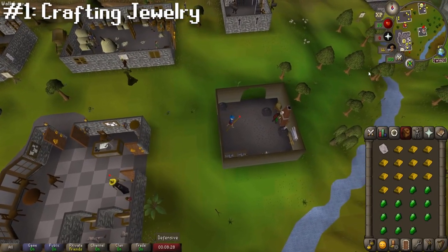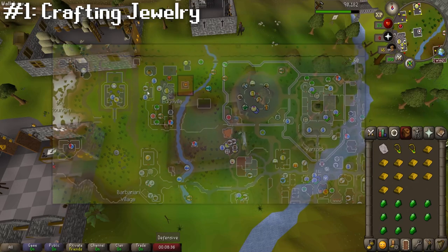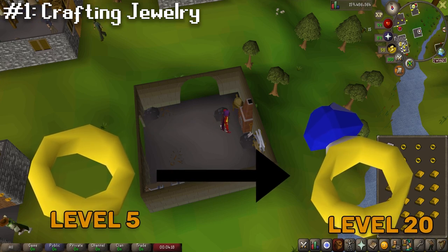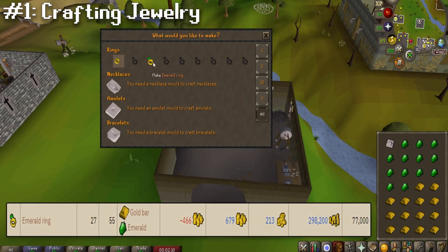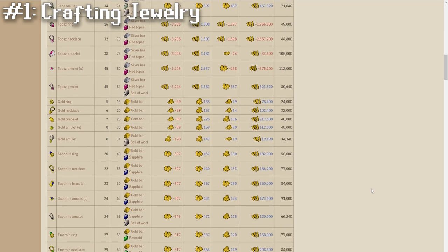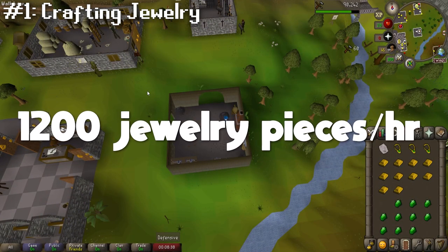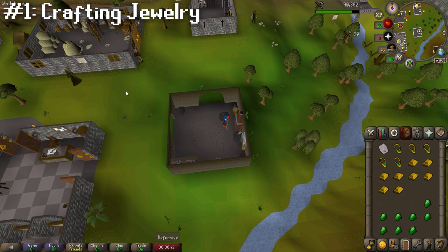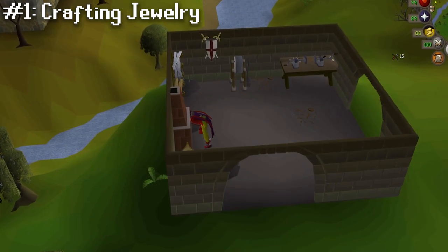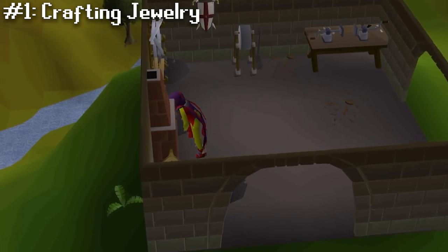Finally at the number one spot, we're gonna be crafting jewelry, which you can do at any furnace in the game — I'd recommend Edgeville since it's nearby a bank. You can start as early as level 5 crafting by making gold rings for a small profit, then slowly level up to unlock more profitable jewelry. Right now, crafting emerald rings is the most profitable item in free to play, but prices change a lot so I'll link in the description a wiki page that updates the profitability of each craftable item in real time. You can expect to make about 1200 of whichever jewelry piece you choose, so you'll also get good crafting XP — in the case of emerald rings, that's about 66k crafting XP an hour. It's pretty AFK too, so you can watch shows or other videos while doing it.